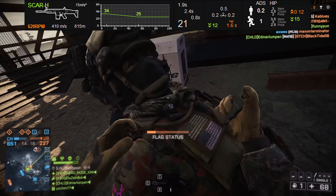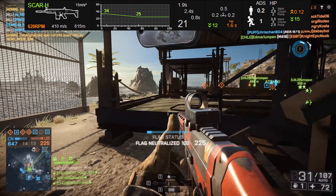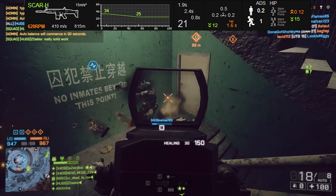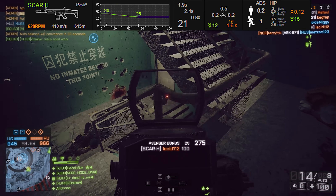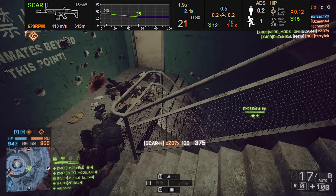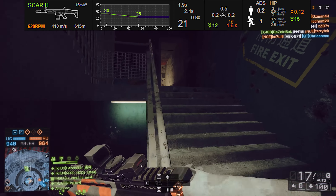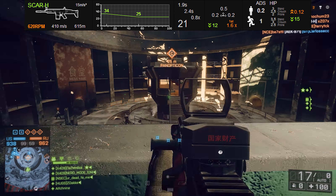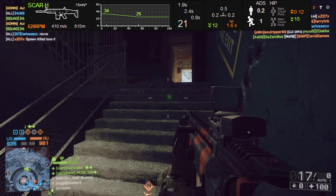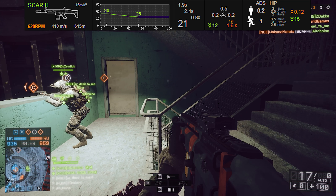Transitioning to the overall damage model, you'll notice that this weapon does a maximum damage of 34 up until 8 meters, and after 8 meters you're going to see a gradual decline in damage output. However, the minimum damage is listed as 25, so it's still a good amount of damage down range. This weapon is a 3-to-4 shot kill in most cases, so you're going to be able to drop a lot of guys pretty quickly.